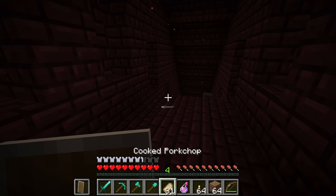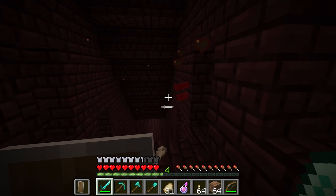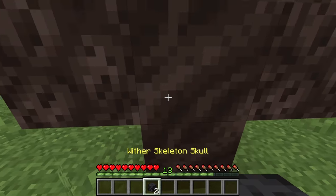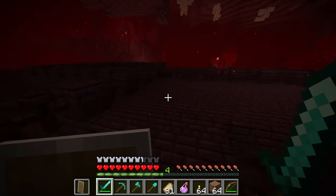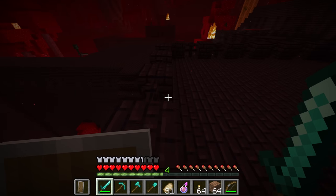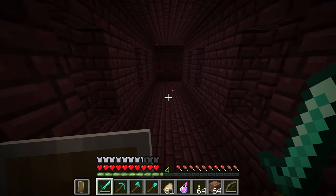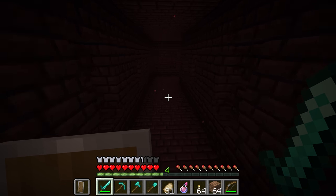As well as the blaze rod, there's another vital mob drop in the fortress — the wither skeleton skull. This drop is so rare that when you get it you receive the advancement 'Spooky Scary Skeleton,' a reference to a popular internet meme, and this is how you get the wither later on. Other loot includes magma cubes that give magma cream, mushrooms for fermented spider eyes, and glowstone that occasionally generates, giving you glowstone dust, which is also useful for brewing.